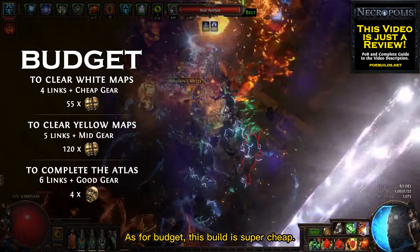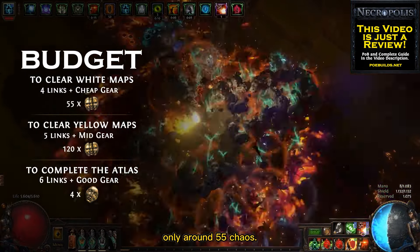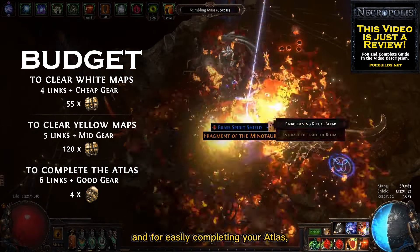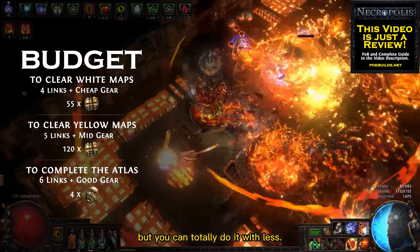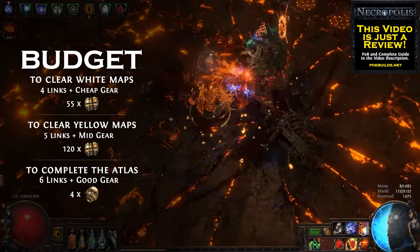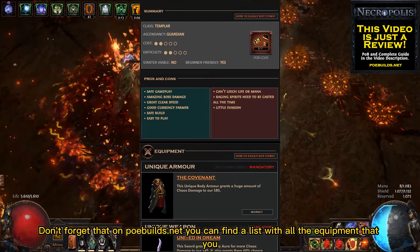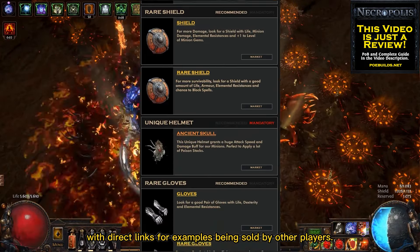As for budget, this build is super cheap. You can get it destroying early endgame maps with only around 55 chaos. To comfortably advance to yellow maps I recommend investing around 120 chaos, and for easily completing your atlas I recommend investing around four divines. Don't forget that on poebuilds.net you can find a list with all the equipment that you need to buy for this build, with direct links for examples being sold by other players.